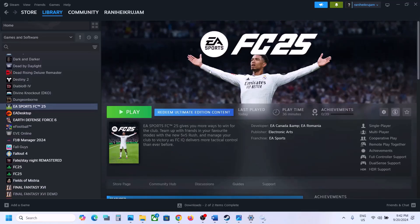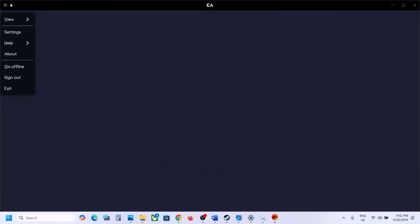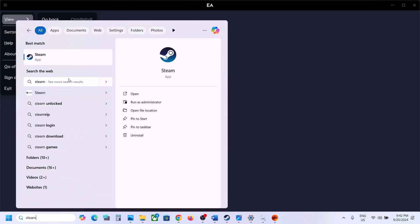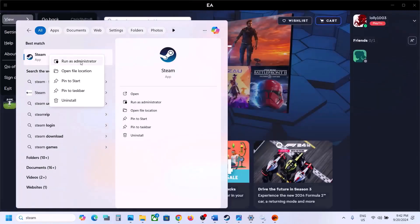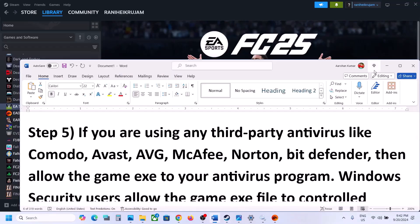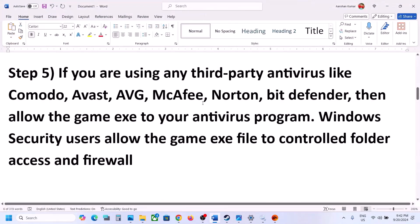If you have the game on Steam, close Steam, then type 'Steam' in the Windows search box, right-click on Steam, click 'Run as administrator,' and then launch the game and check. The next step is: if you're using any third-party antivirus like Avast, Avira, Bitdefender, or McAfee, allow the game exe file in your antivirus program.